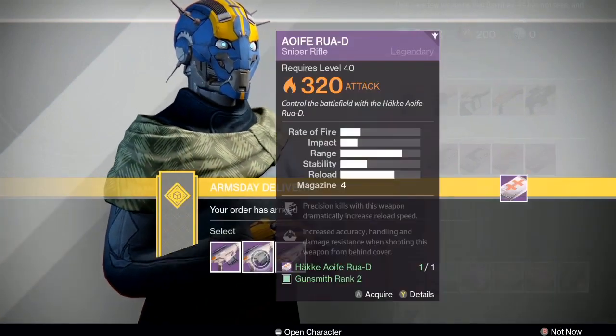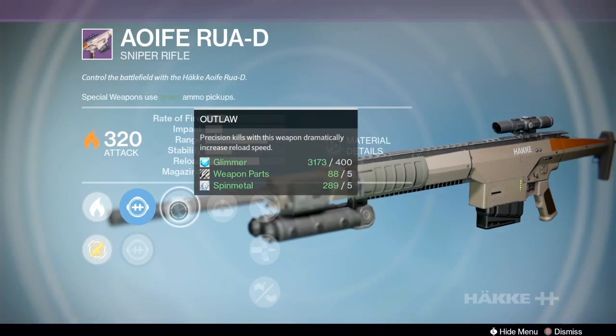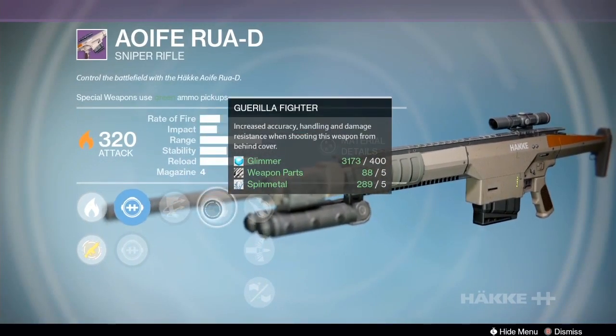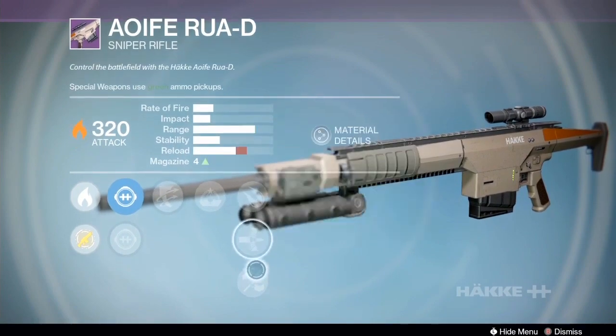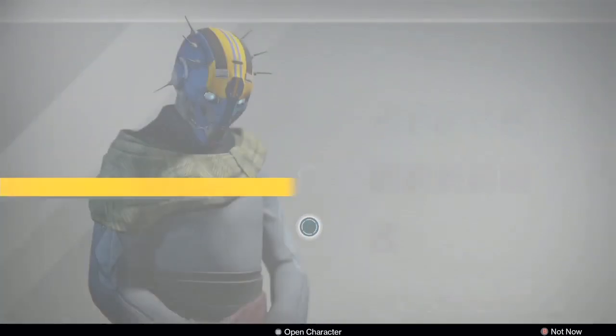Next up we have Outlaw and Guerrilla Fighter. If this was Destiny 2, Guerrilla Fighter would be very interesting, but there's nowhere to hide in Destiny 1. So explosive, armor-piercing, appendix magazine, and Outlaw — Raptor scope. Not too interested in that one either.